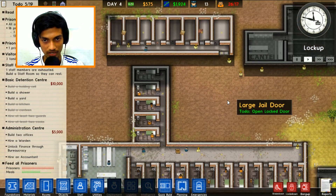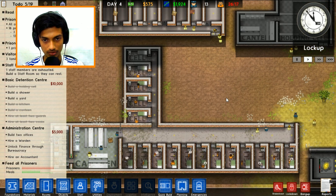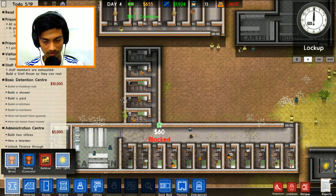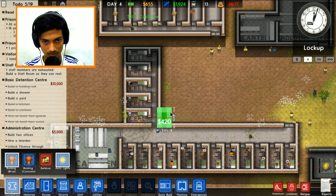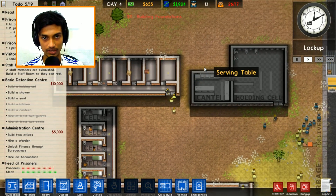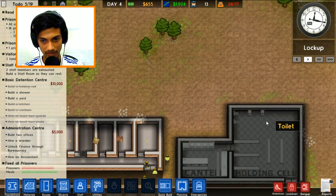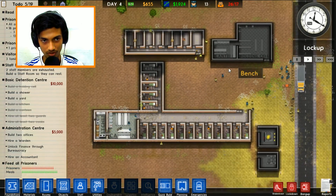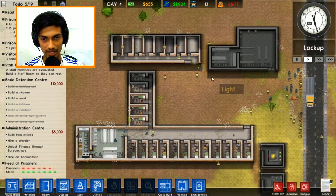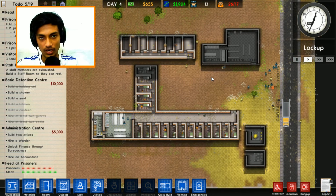We don't have that much money - we should have built a shower. Not sure where the shower should be located. Let's go for some foundations - each piece costs sixty dollars and we only have funds for a little. We're just waiting for income from prisoner intake. Prisoners will be taken into the holding cell. Anyway Sparks, I think it's time to wind up this episode. If you enjoyed these videos, make sure to drop a like and post your comments below - I'll see you tomorrow, bye!